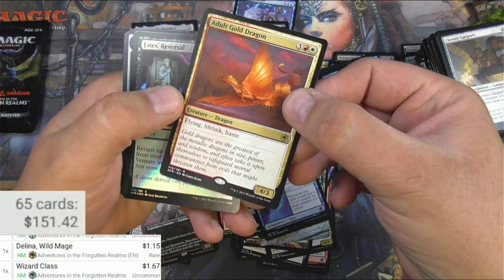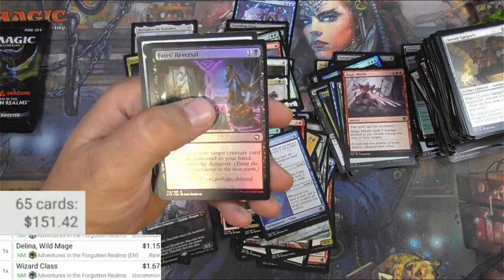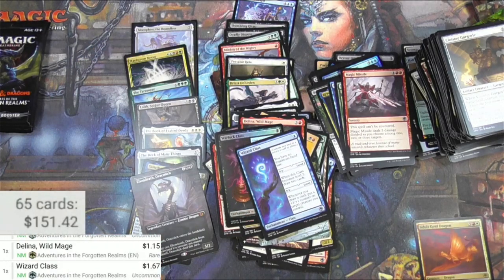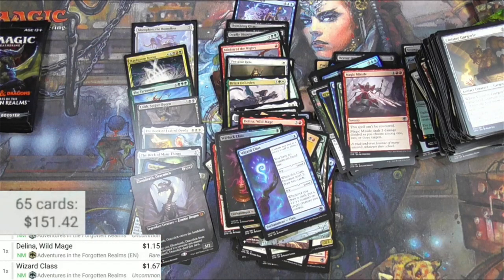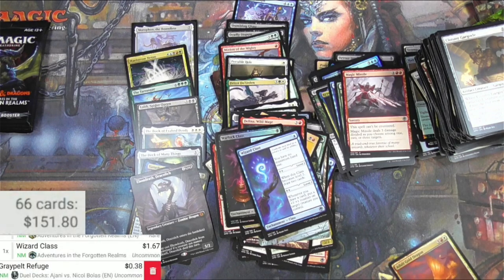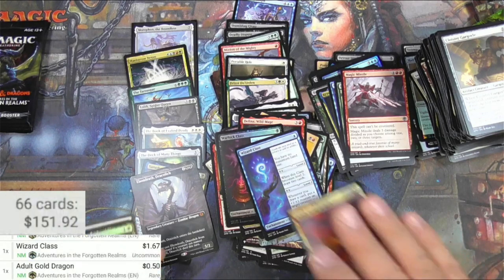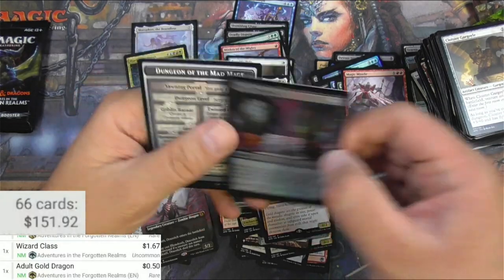Adult Gold Dragon is a great card. The scanner saw it as a different card at first — that's not gonna work. Finally got it right. Fates Reversal — cool art.